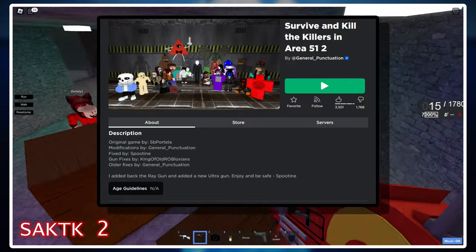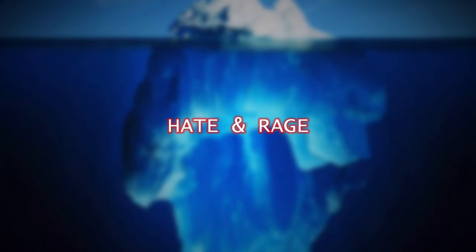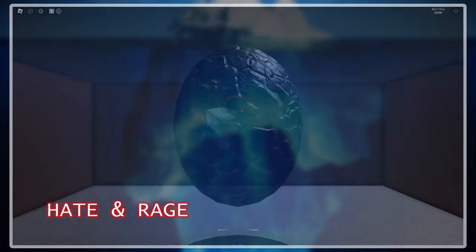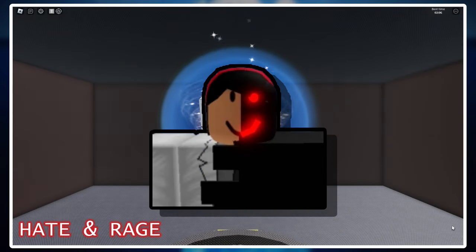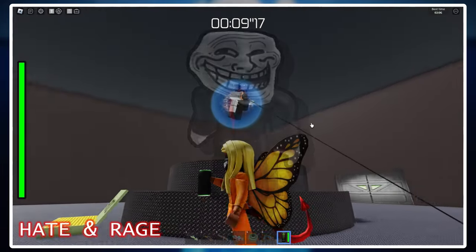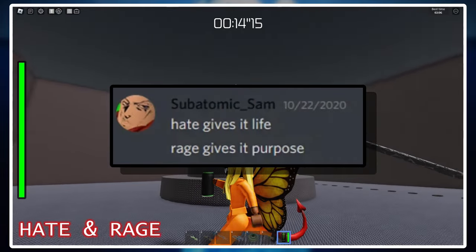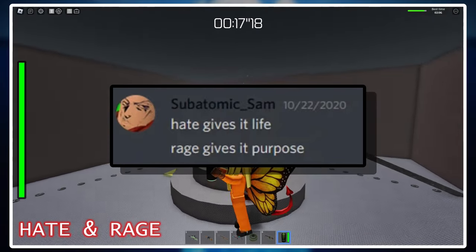I'll leave a link to the re-uploaded game in the description, because some of the stuff in the game is quite creative and definitely worth a play. Hate and Rage are the two substances that possess and control the boss Aberration and her Corrupted One minions — the black stuff being hate, and the red glowy stuff being Rage. According to Subatomic Sam, the creator of Aberration and the Corrupted Ones, hate is the substance that gives them life, while rage gives them purpose. It's not really known what Sam meant by this — nobody really knows, and we don't have enough evidence in-game to explain these theories.